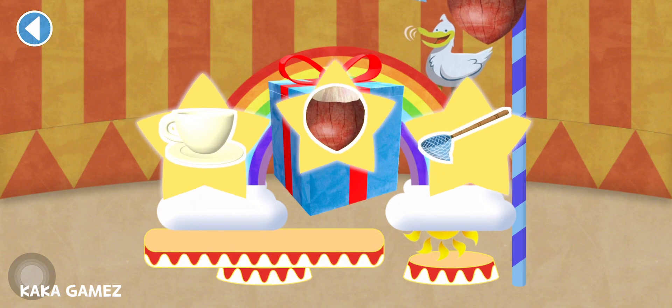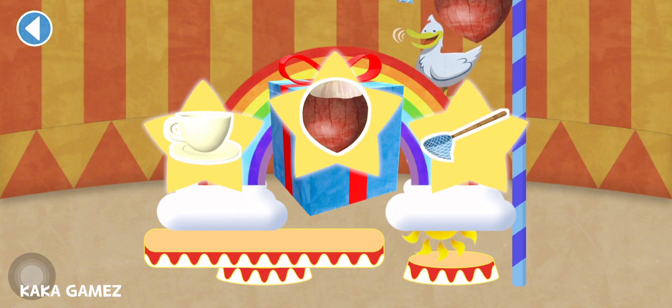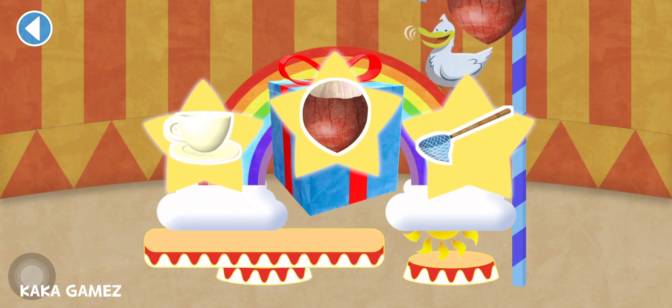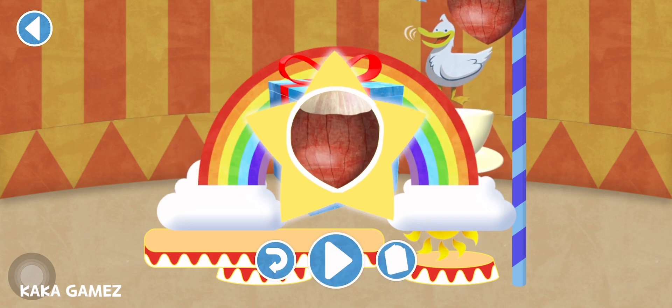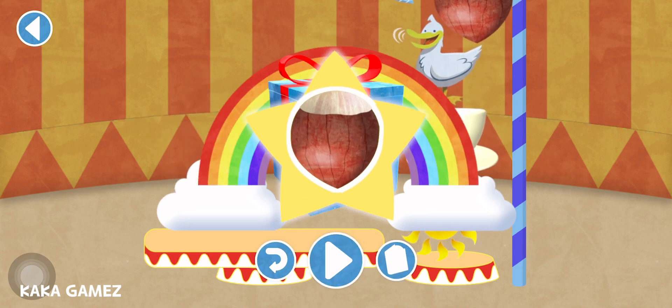Well done! You've unlocked a sticker. Which sticker will you choose? You can choose another sticker next time. Truck nut — spot on! Play again to unlock another sticker.